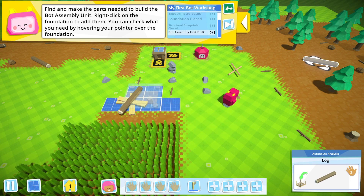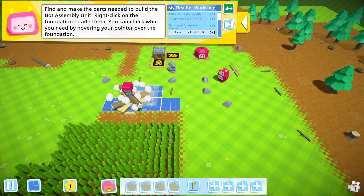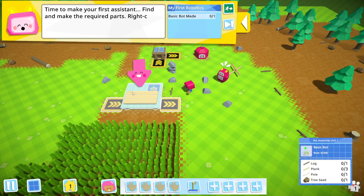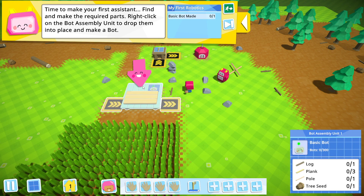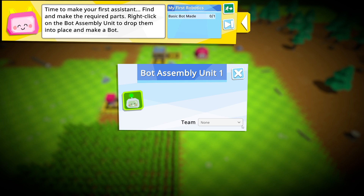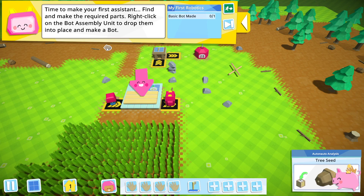We're gonna make some bots. Now we gotta get — these bots are actually really cool as far as how the automation goes. It's like a whole programming thing, whereas some games just automatically do things. Here you can set bots to do specific things. We are gonna make a robot. We're gonna need one log, three planks, one pole, and a tree seed.